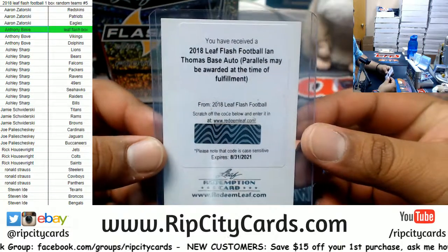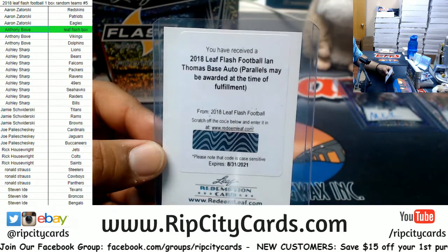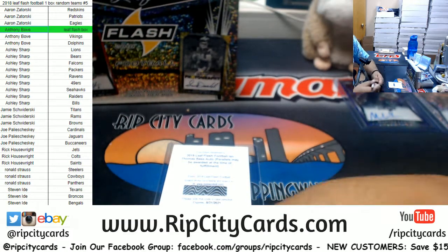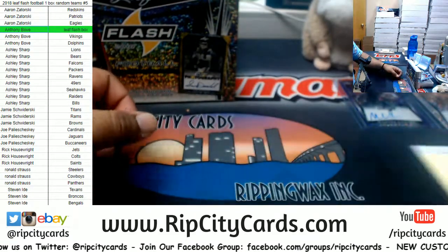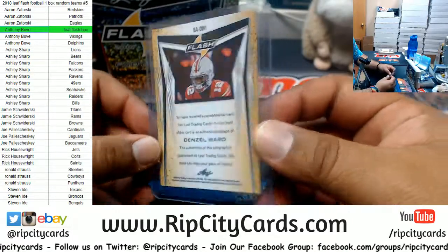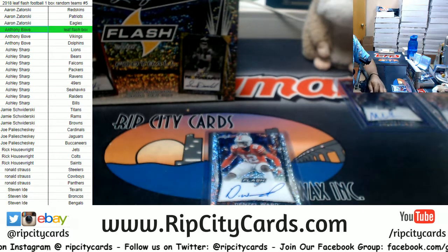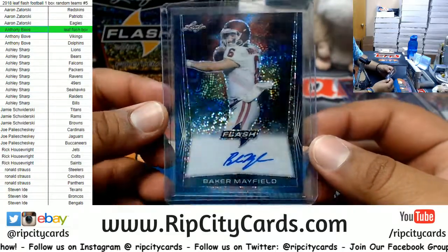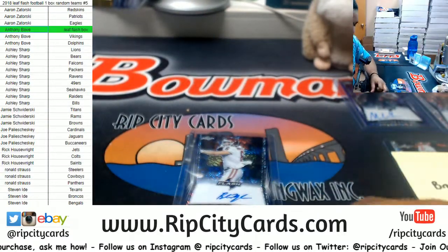We got Ian Thomas — redemption! Ian Thomas, if I'm not mistaken, is a Panther — yep, Ian Thomas is a Panther. Next up, Denzel Ward of the Browns — that's nice, not numbered but there you go. And Baker Mayfield, 47 of 50 — that also goes to the Brownies! The last two hits were pretty freaking good.